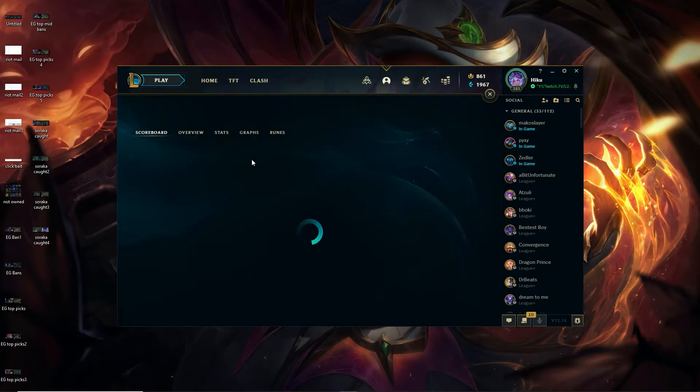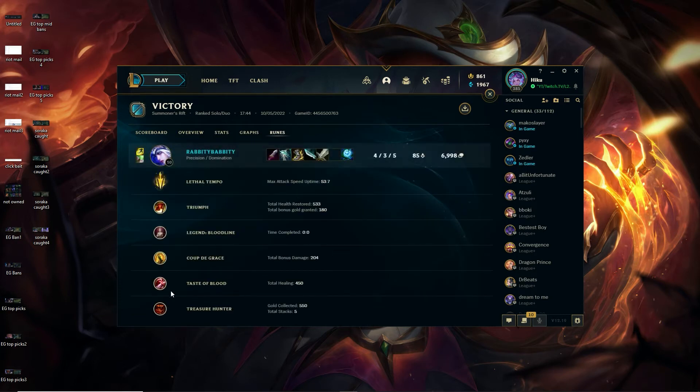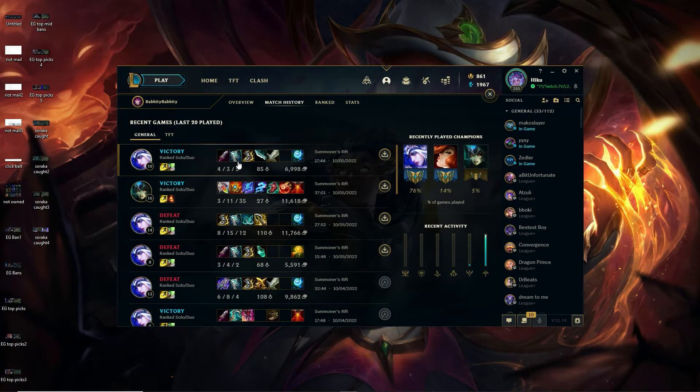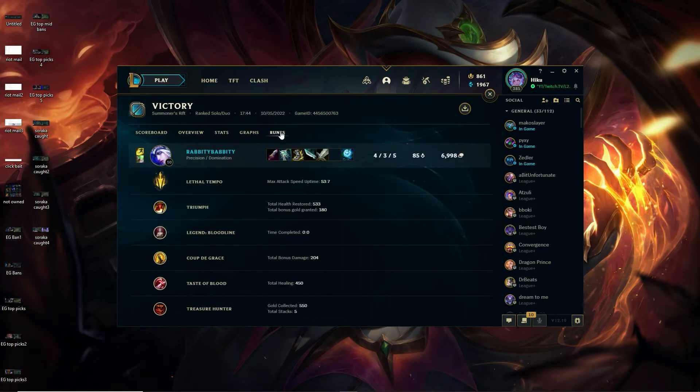Galeforce, I think, is good in the right matchup because it helps dodge skillshots since she's not a very mobile ADC, and the movement speed increase is really good with the acceleration runes. But you're running healing, which doesn't really mesh too well with Galeforce. Galeforce kind of helps with that movement speed increase and the dash to catch up with people if you want to run healing instead of the movement speed increase to impaired targets.